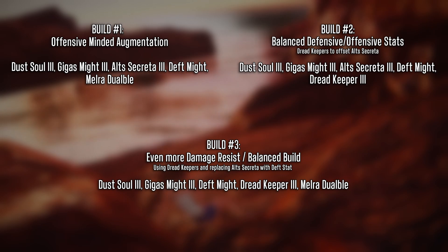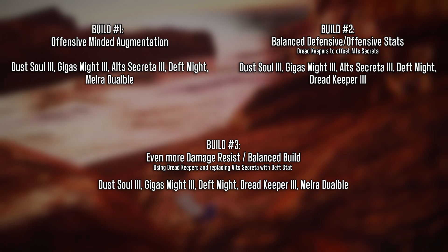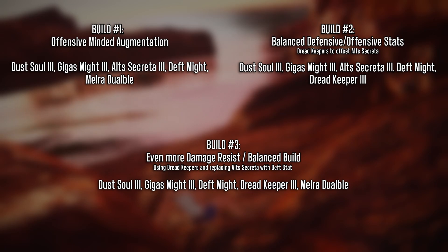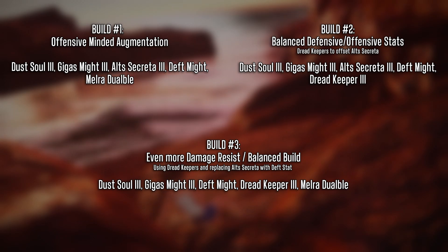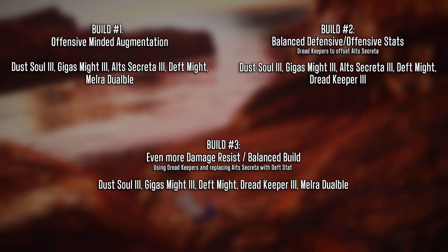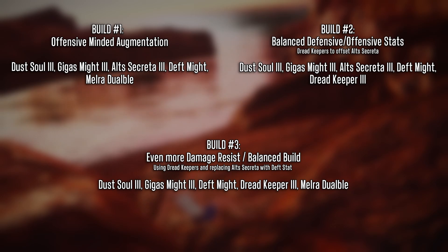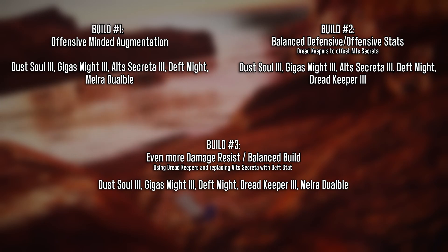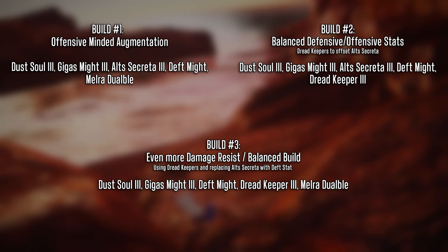I'll be using three builds for this example. Build one is an offensive-minded augmentation: Dust Soul 3, Gigas Might 3, Alt-Secret 3, Deft Might, and Melra Doable — all very achievable capsules. Build two goes for a more balanced defensive and offensive stat build: I'll use Dread Keeper 3s to offset the Alt-Secret and replace the Melra Doables from build one. Build three aims for even more damage resist while maintaining balance: I'll use Dread Keepers but replace the Alt-Secretas with Deft Stat capsules to minimize the damage resistance loss that the Alt-Secret capsule introduces.